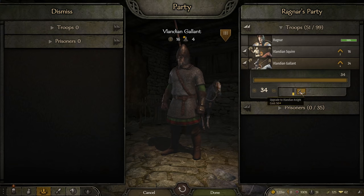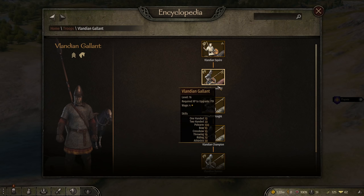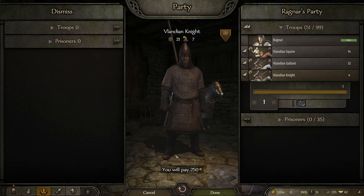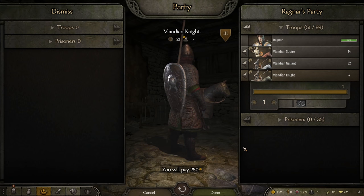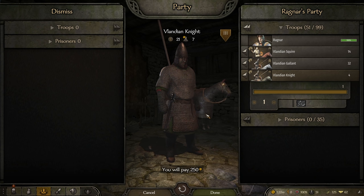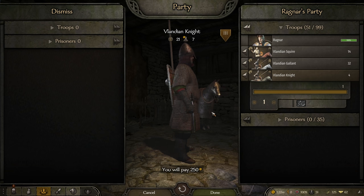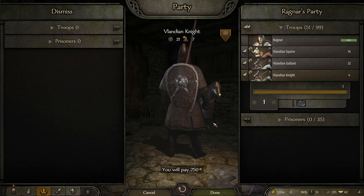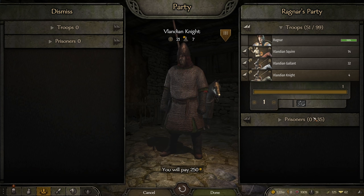They can still be leveled up — looking at the troop tree, this is only the second level for my guys, with many more to come. The next level up is the Vlandian Knight. These guys have similar armor to their Gallant brothers, but their horses have chain on them, much better protected and less likely to go down. We also have maces so we can do much more blunt damage, meaning taking prisoners is definitely on the cards.